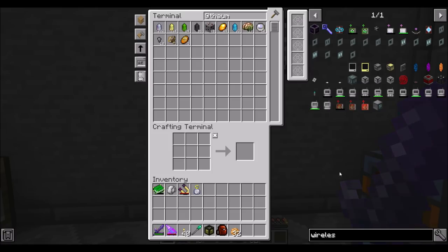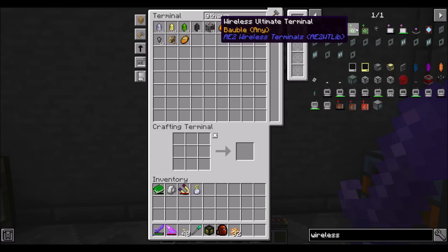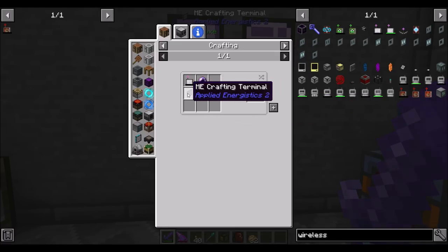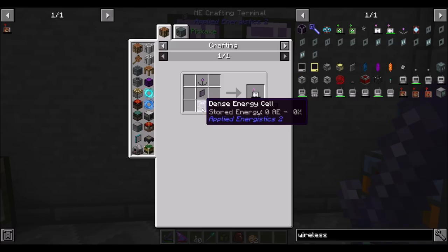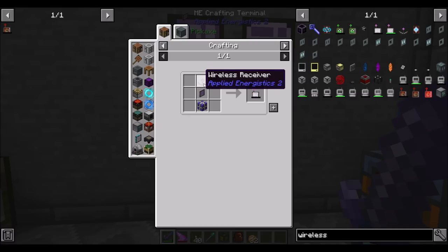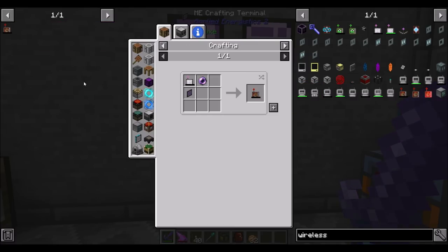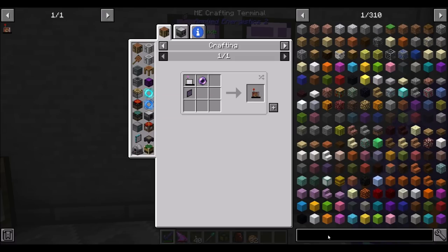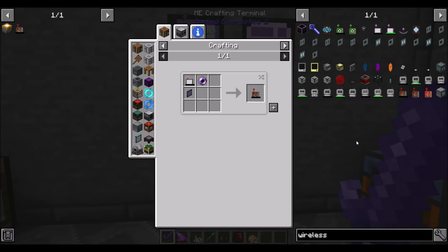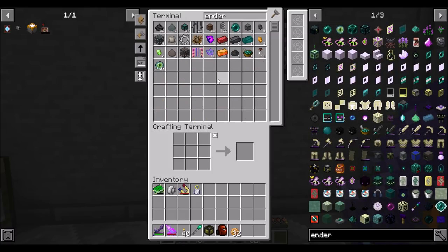How hard would that be to make? Wireless Ultimate Terminal... Wireless Crafting Terminal — that's probably what we want. So you're just going to need a Fluix Pearl and some of that stuff. That doesn't look so bad. And I should probably get a Dense Energy Cell anyway. I also need the security terminal from Applied Energistics and a wireless access point from Applied Energistics. We might need a few wireless boosters, but that's kind of optional — it just makes it longer range.